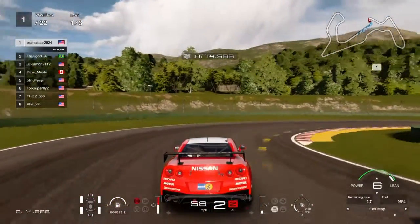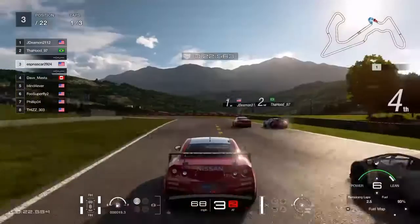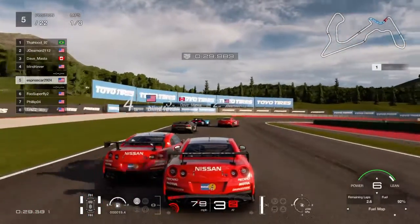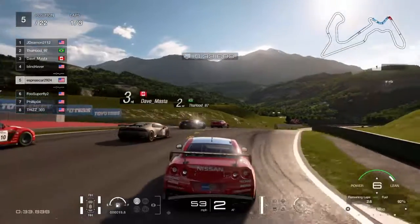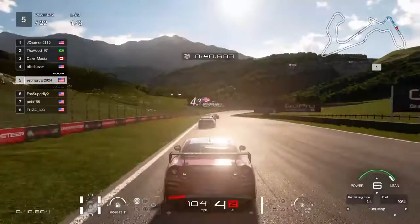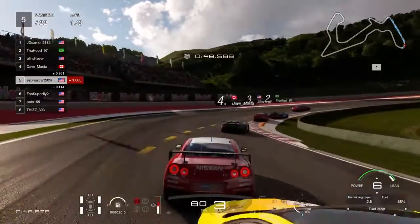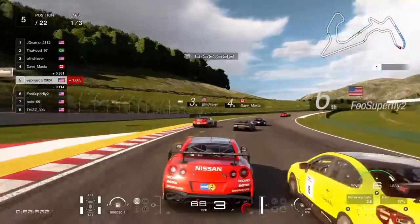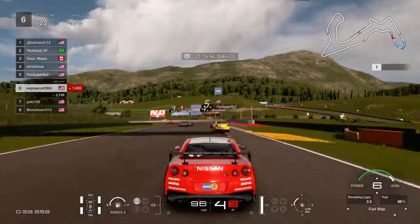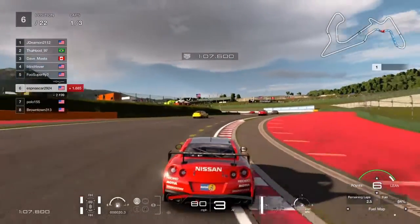You see the Bugatti completely threw it down my inside and missed the corner, then I missed turn two and the two cars get back by me. The first thing I noticed about this game is how incredible it looks. This is the first GT game released on PS4 — GT6 was only on PS3. This track looks incredible; the mountains, the sun glare off the car — it's on par with Forza 7 on Xbox. I'm pretty sure it looks even better on PlayStation 4 Pro.